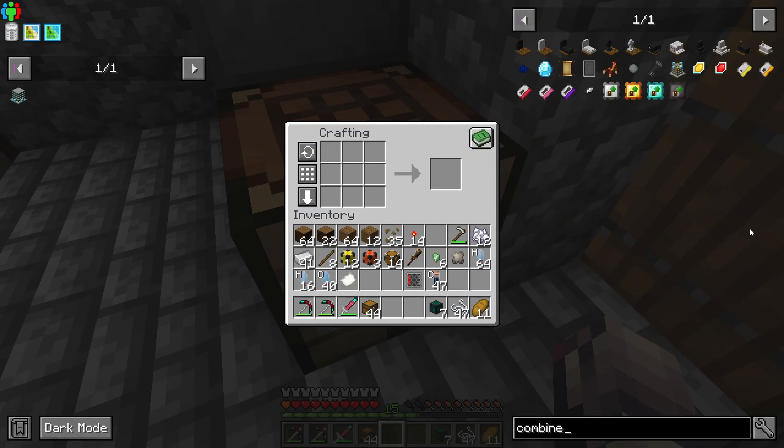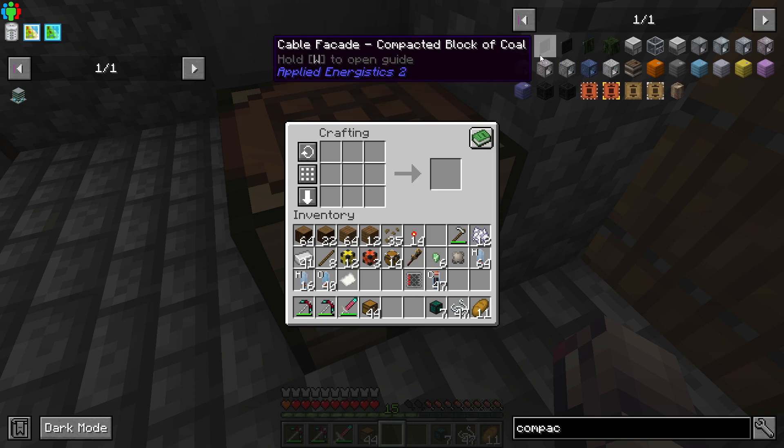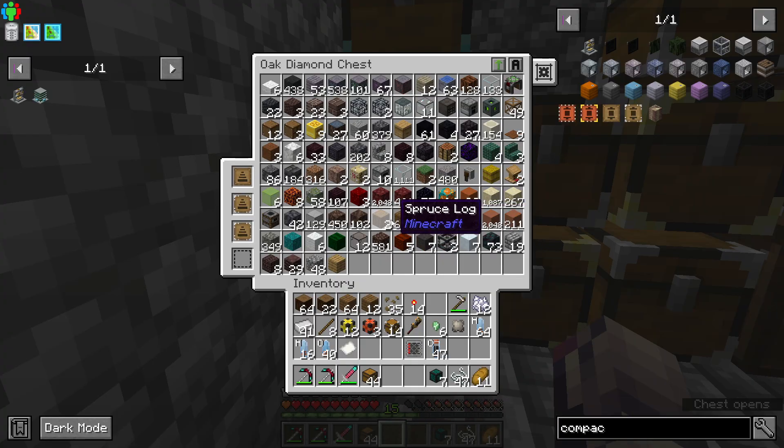Combiner — we need this thing. Is it compactor? Yeah, this thing right here. Compactor. Looks like we're going to need some stone.